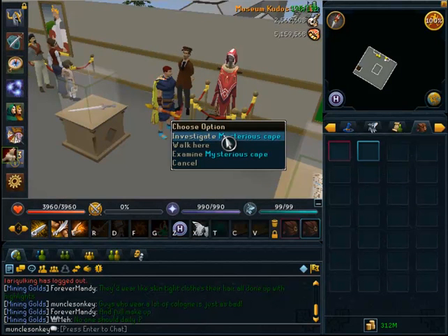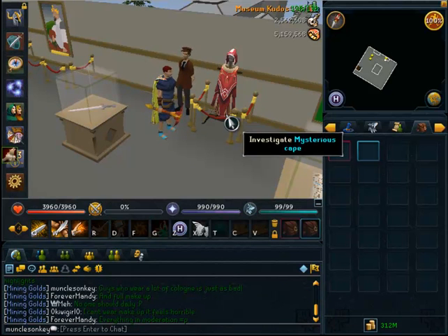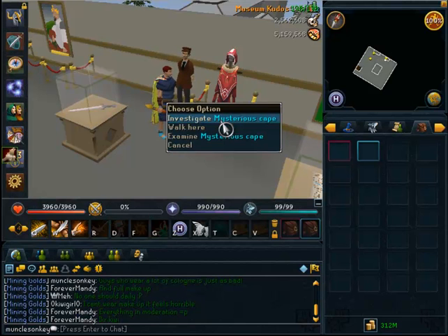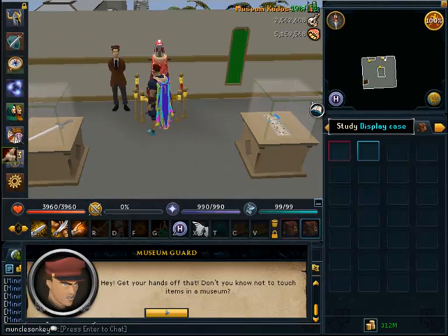We are now at the Completionist Cape at the top of Varrock Museum, because it's time to check what requirements I have left. I did complete a few of the smaller requirements, and you'll find out exactly what those are in the video clips later on.